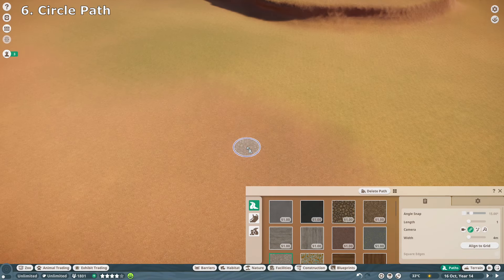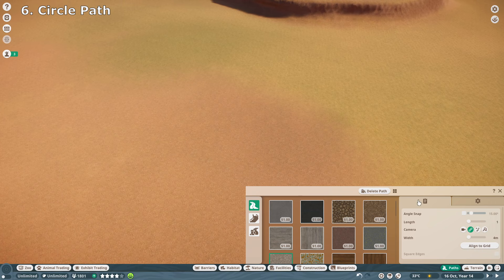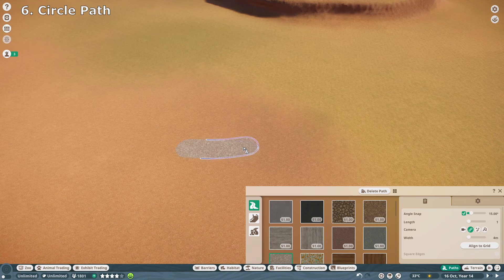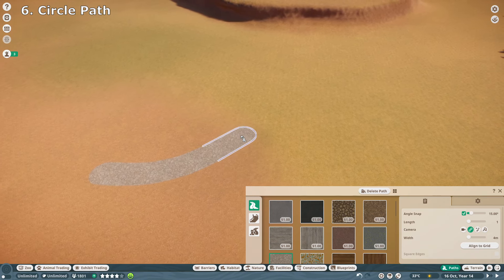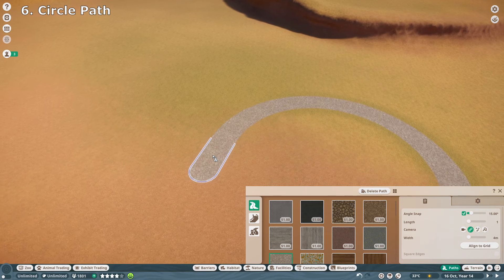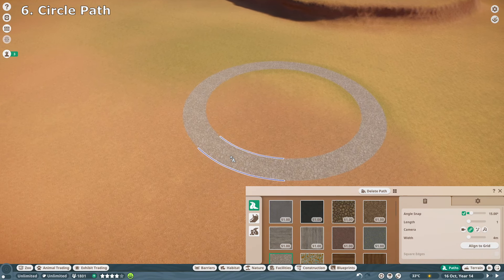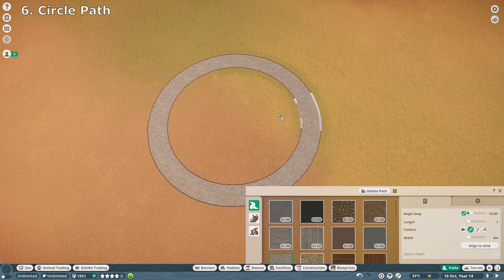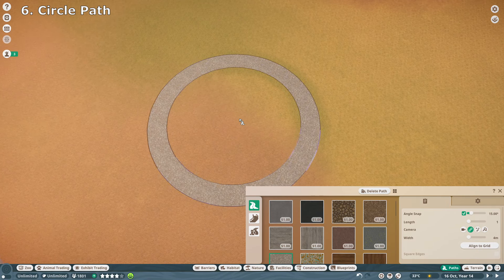Let's go back to paths and I'll show you how to make a perfect circular path. Choose whichever length or thickness you want. The most important thing is in the bottom-right menu: click angle snap and make sure it's set to 50 degrees. Place your first path, then place a second path next to it. Move in with your mouse by 15 degrees, just move it in once and keep clicking. When you get to the end it might look a little weird — just move it in again and click. You've got a perfect circular path. You can make a habitat out of this by adding custom barriers, or even dig down to create a natural barrier and a pond.